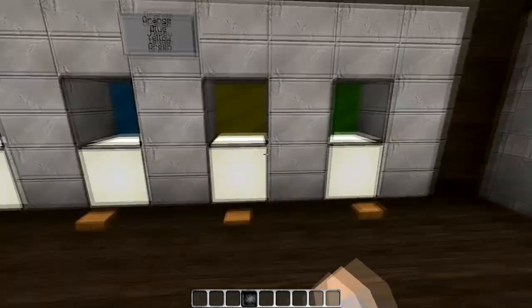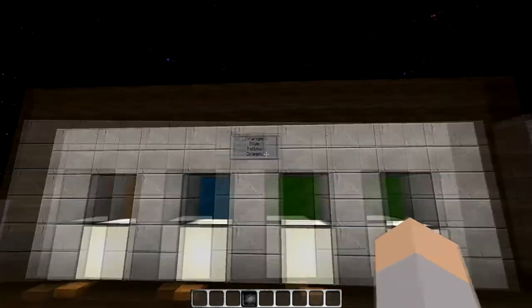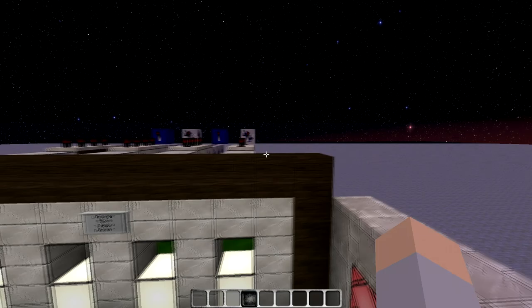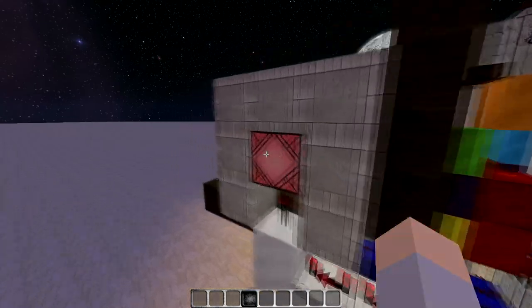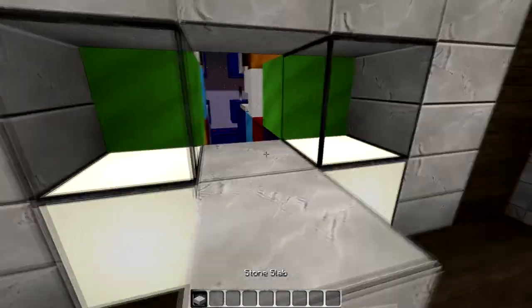As you can see, if you press one button, it just changes it. And of course it is wrong now, so it'll go red. This is perfect for bases — this is the reason I built it. Because I have a server that I want to start up to play with friends, and I wanted to protect my stuff. So I went ahead and built this in advance.